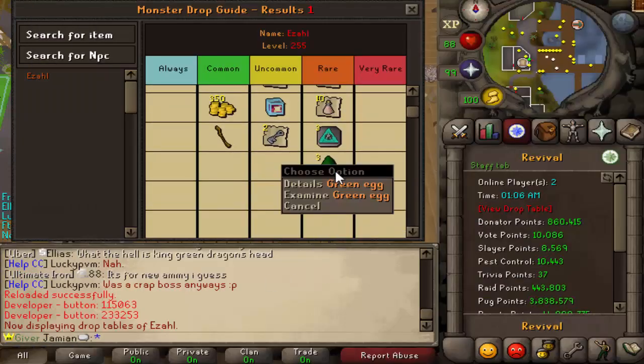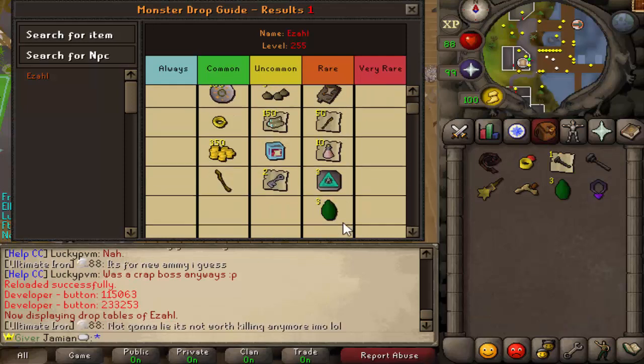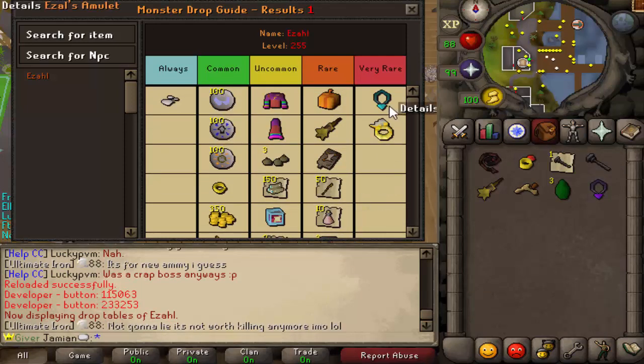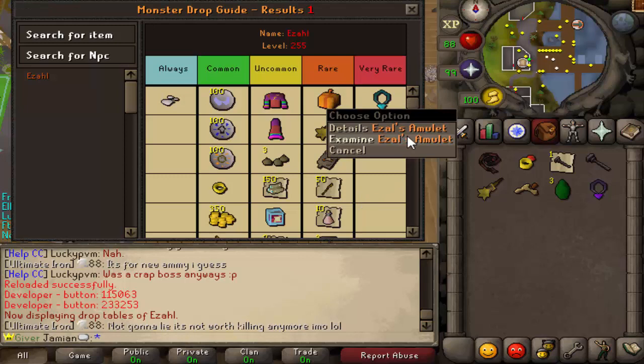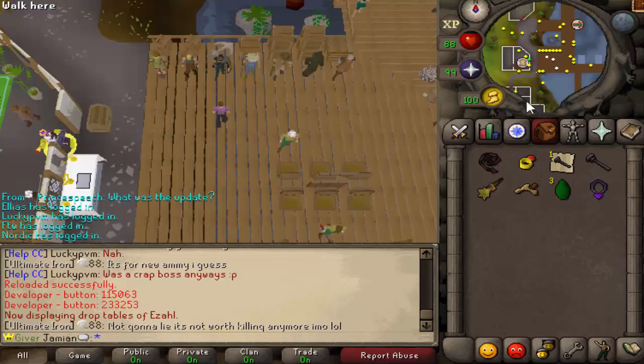It was supposed to just be temporary green dragon eggs that you can get from the boss — those will actually be removed when the boss is made permanent. This boss will be sticking around, obviously, just because you've got Ezal's amulet. So those are the two pieces you need to make it.